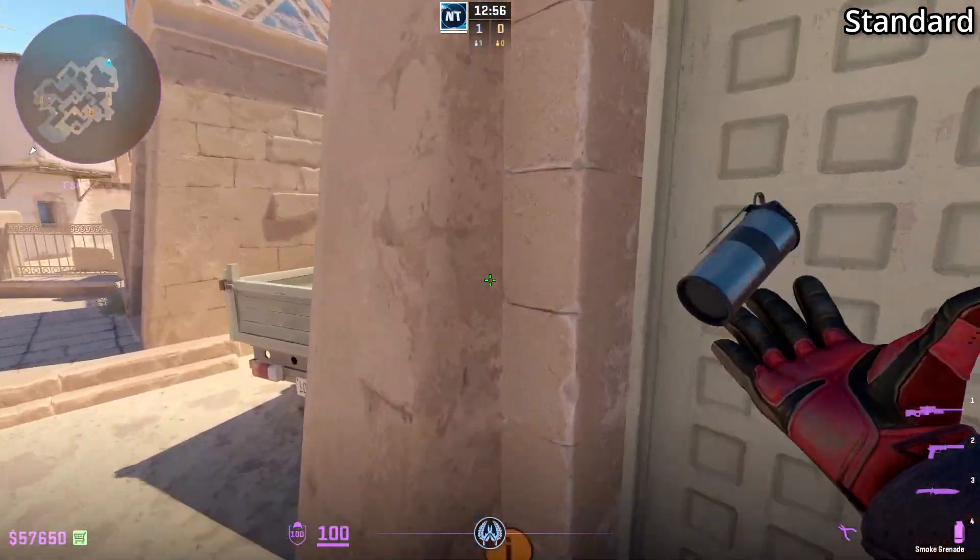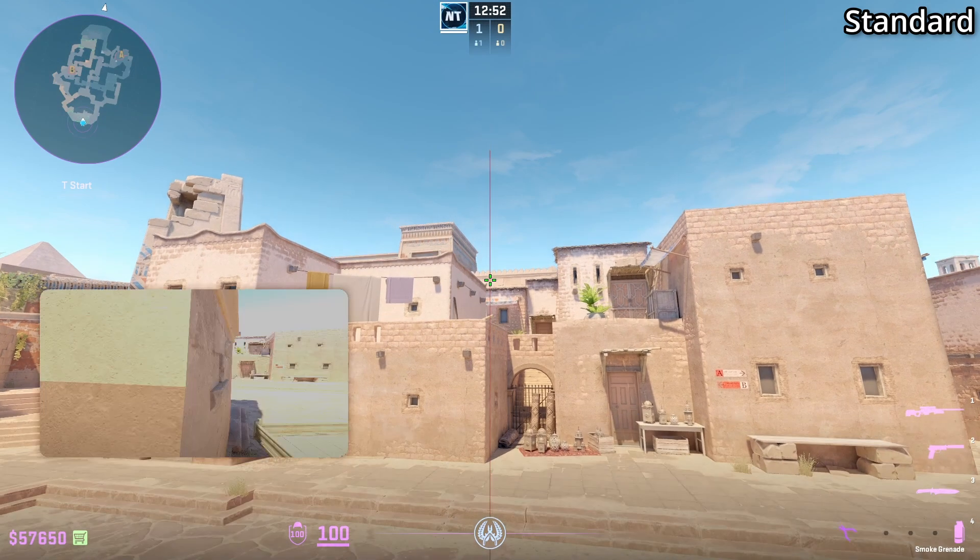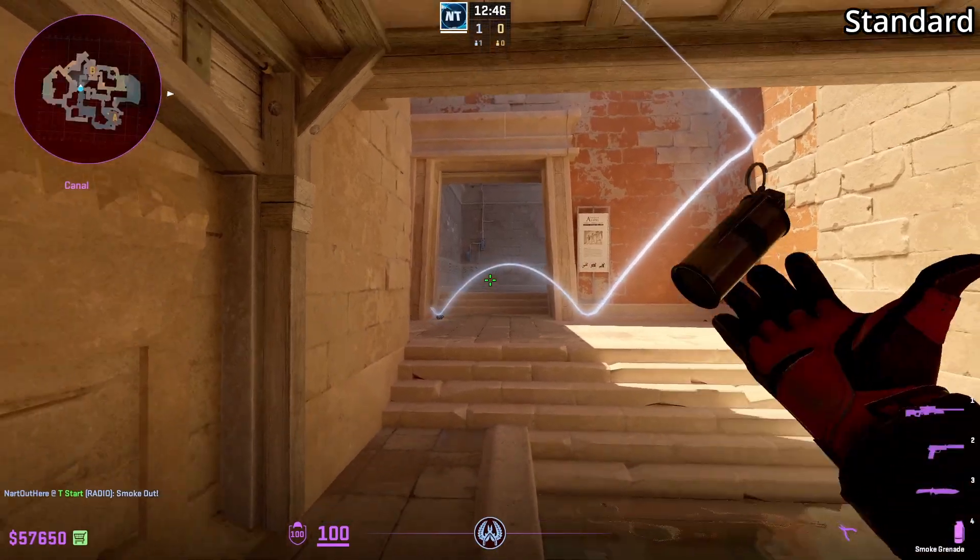If you don't want to learn the instant smokes, I'm going to show you the standard way of throwing it. Go ahead and stand to the right of the doorway, aim at this wood, then go ahead and jump throw.